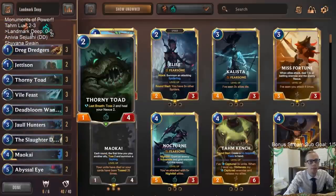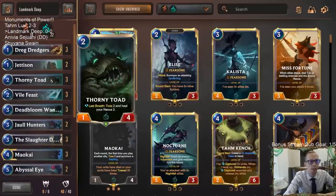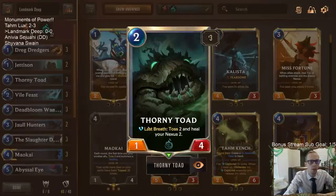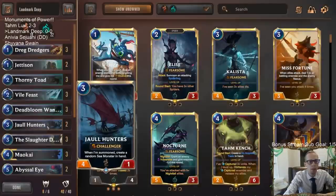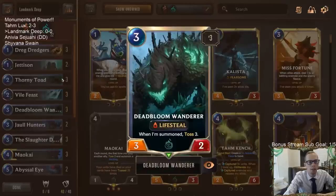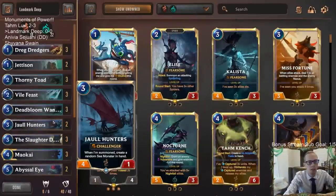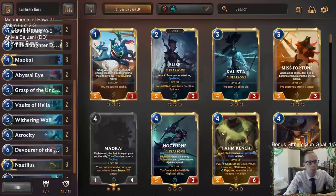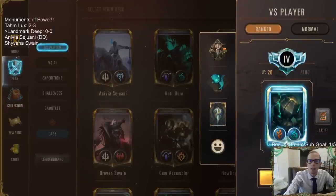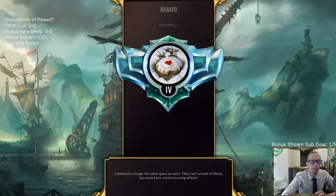These small units are awesome with Vaults of Helia too. If we have Thorny Toad in play, we can kill it, get the last breath effect, and put either Jaw Hunters or Deadbloom Wanderer into play — both have summon abilities. So we get rid of Thorny Toad, Wanderer comes in, we toss five. These one-two-threes all work really well with Vaults of Helia. Alright, that's enough talking — it's landmark deep, let's try out these new landmarks together.